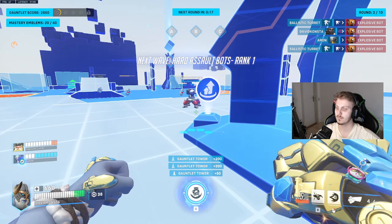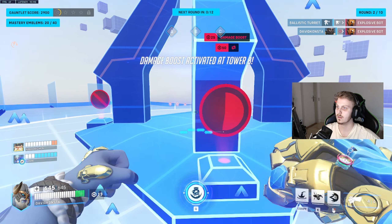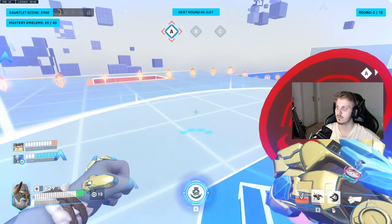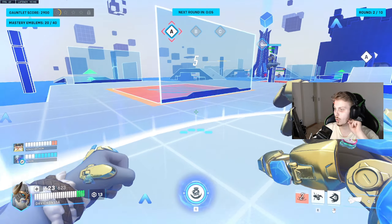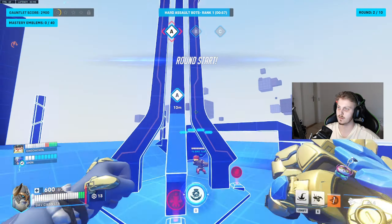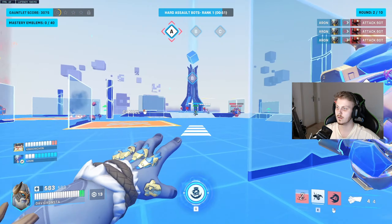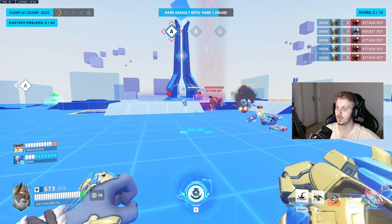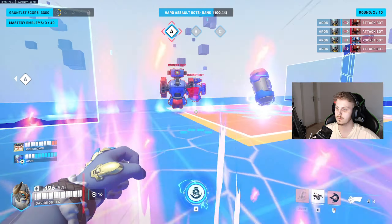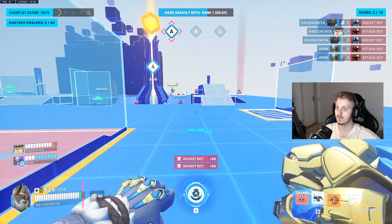My turret has a buddy — nice! Yeah, I need 50. Master emblems, I think — it's next to your health bar. Oh, thank you, it's over here. I can't collect this, I'm still on B. They're going to A — is that it? Flame turret!